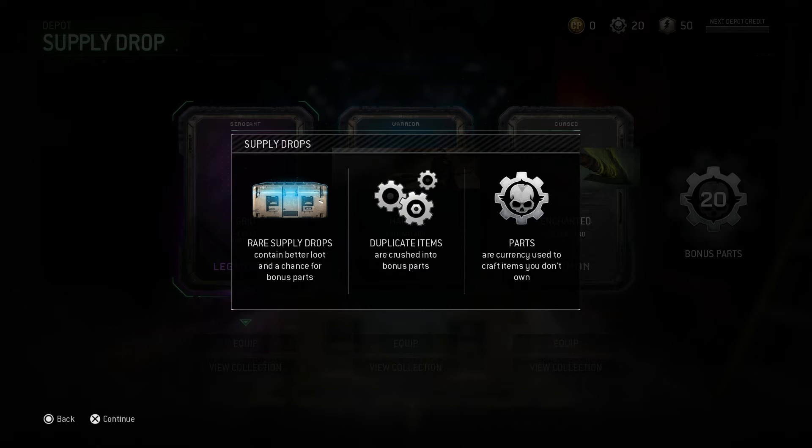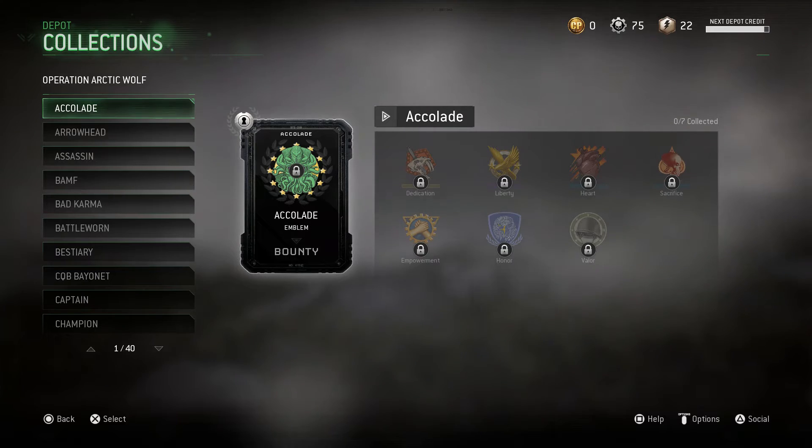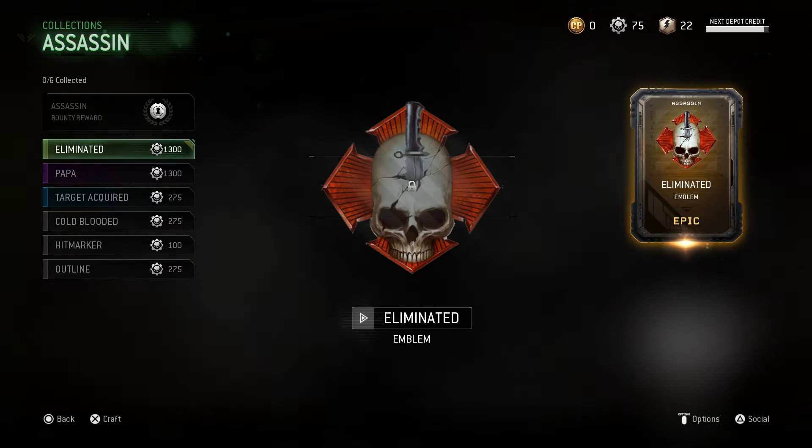For those of you who don't know, Salvage is called Parts in this game, and they work just the same as Infinite Warfare's — being able to craft new weapons you don't own. More about the depot: Collections is where you can unlock new emblems, some new calling cards, and some camos for your guns as well.